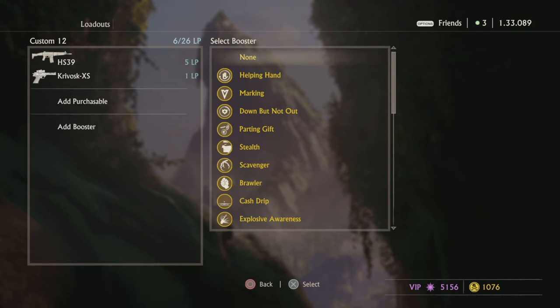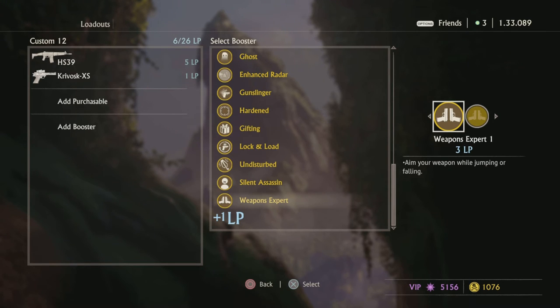Now we go over the boosters. I'm not going to go over every booster because, if I'm being honest, 90% of them are useless — boosters you'd probably never use, not even in a fun troll build. If you ask me right now what is the best booster in the game, undoubtedly, unarguably, what should you have in every single loadout — Weapon Expert. If you do not have Weapon Expert, get it, unlock it, buy it, whatever you have to do. It is the best booster in the game, period.